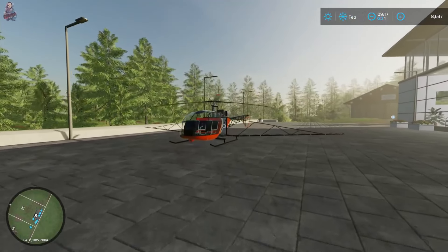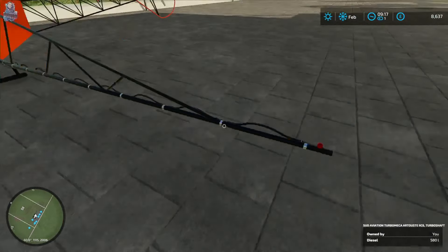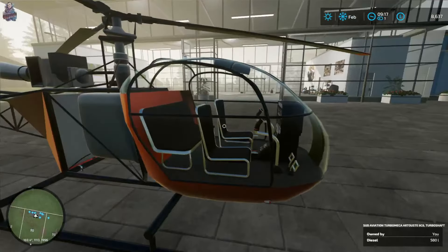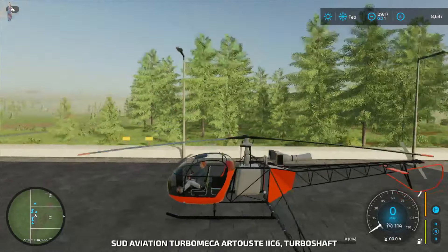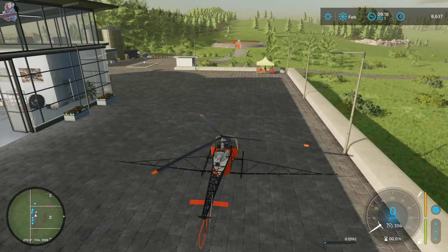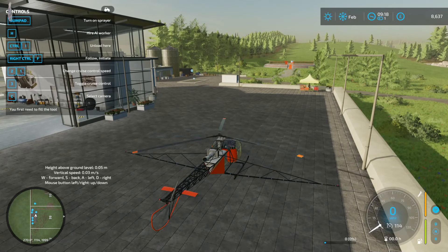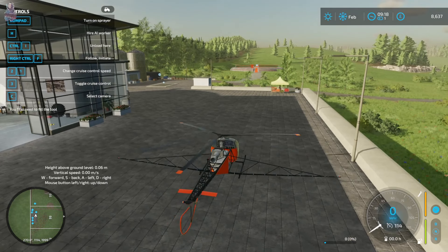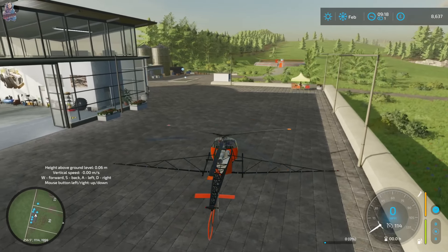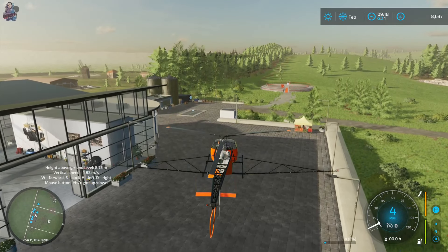Olive green? No, it's going to be a bit hard to see - we'll do it in orange, why not. There we go, so we now have a helicopter, literally just to do the herbicide. I thought, you know what, let's make it interesting - we've got a helicopter herbicide sprayer! I don't know how to fly this thing. It looks pretty wide, but our vineyard needs spraying and one of the fields at the back of the farm needs spraying as well. Height above ground, vertical speed, move forward, back, left and right - mouse button up and down.